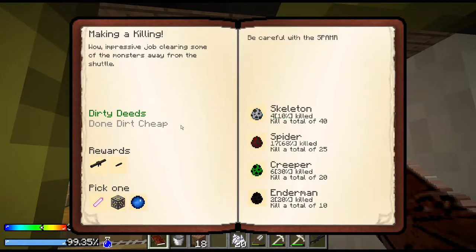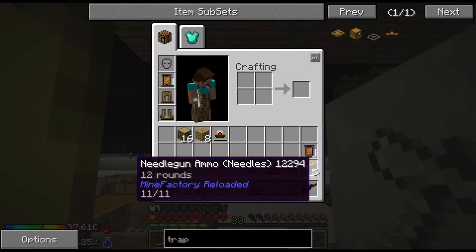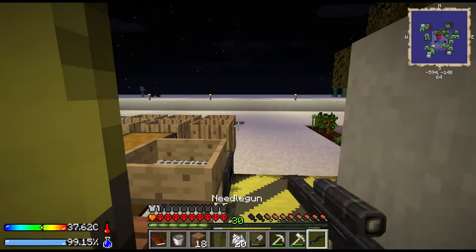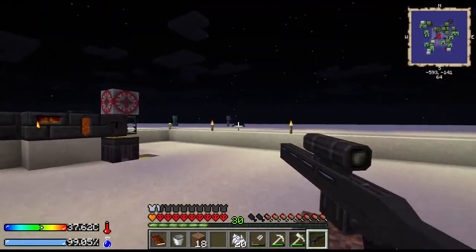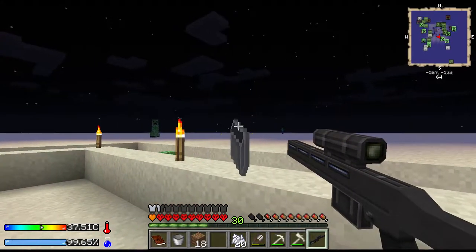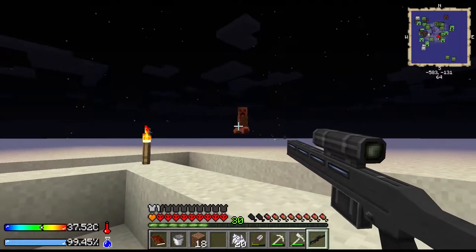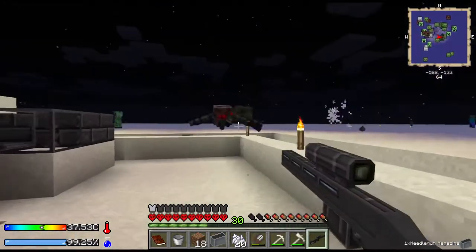Then the next one - 'Dunder Cheap' - skeleton, spider, we've got to get a lot more spiders, a lot more skeletons, a lot more creepers, and eight more endermen. Well, we have our gun and five sets of bullets. We can go out here and just start waylaying them. Who do we need to kill? We need to kill all of them - well, except for the zombies, we don't worry about them.